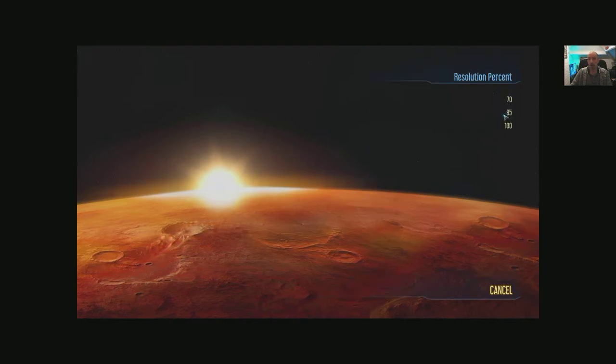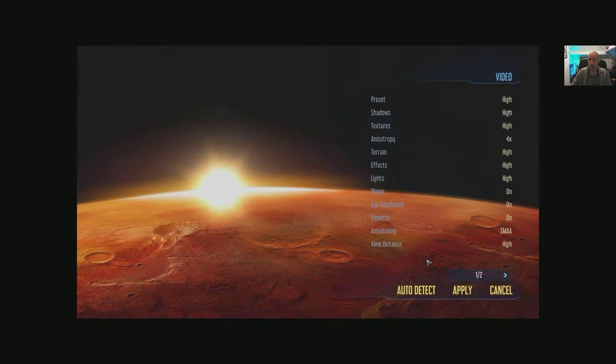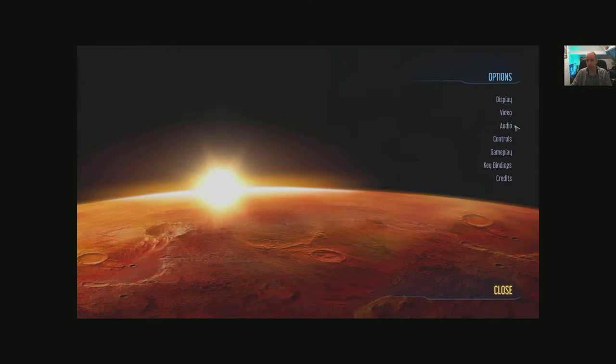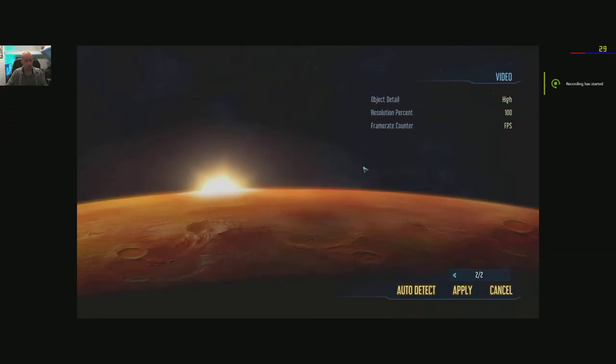Object detail — high and low, just two options there. We can do resolution scaling — it's at 100% so no presets. Frame rate counter — where does it put it? It puts it in the top right, right behind my camera. Let me move the camera — there we go. Can we see it now? Yeah there's a little ball going up and down as well, which is different.